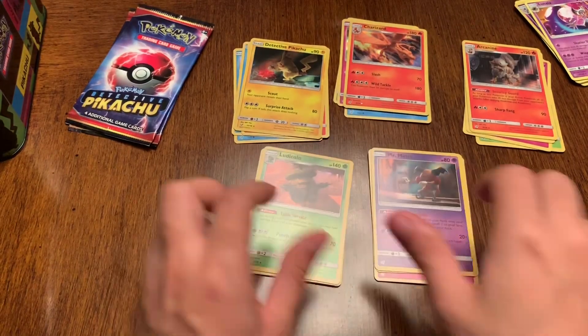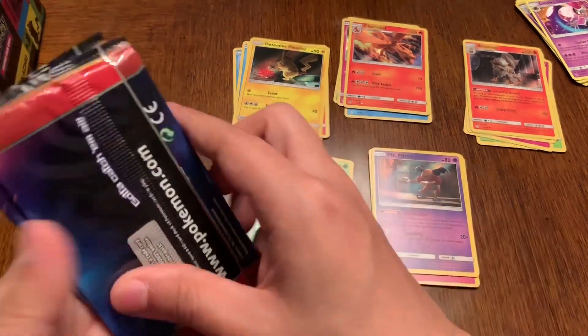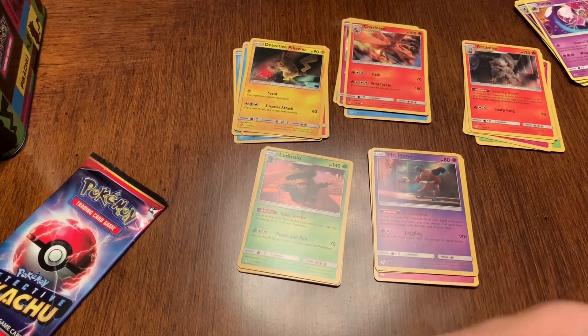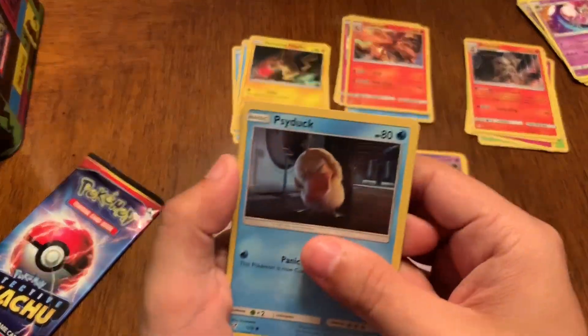So Ludicolo, Mr. Mime — we got two more right here. You only get a few in each one, four cards, different from the ten that come in a normal pack. Maybe there's just not a lot of cards in this line — we'll see.